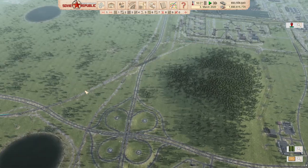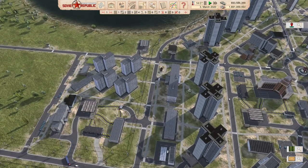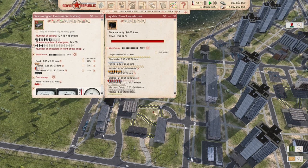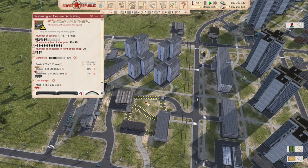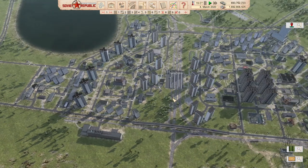Now let's talk about the other application of factory connections we've started using more: basically to extend your storage space. If we look at this commercial building — which is basically a shop — it's got very limited storage capacity, like 10 tons. In these situations, it might be absolutely worth it to connect extra storage. In that case you don't run forklifts — this is effectively an unlimited volume move. So that's the other use for it.